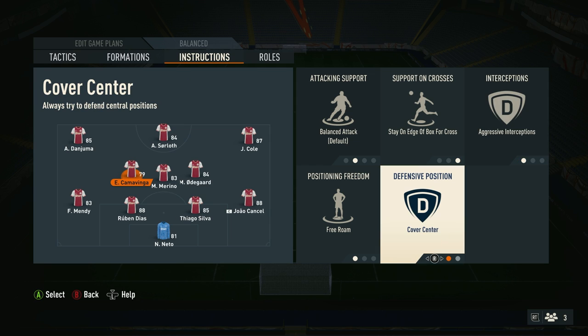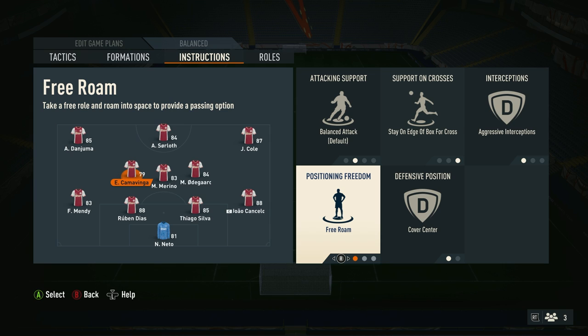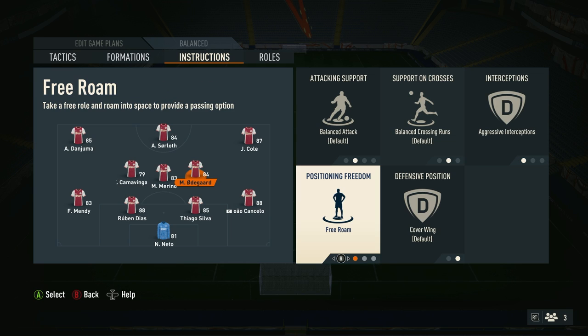Then change the interceptions to aggressive interceptions, defensive position to cover centre, and then positioning freedom to free roam. For the final centre midfielder, which is kind of the Bernardo Silva role, you want to change interceptions to aggressive interceptions, and then positioning freedom to free roam as well.